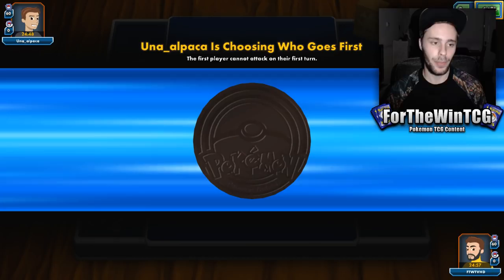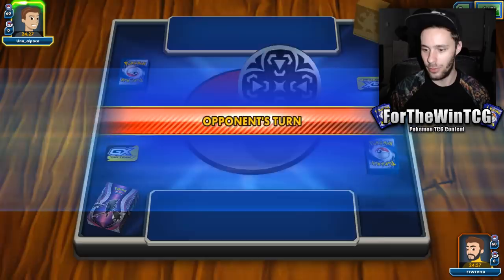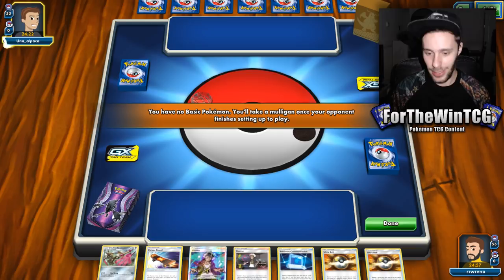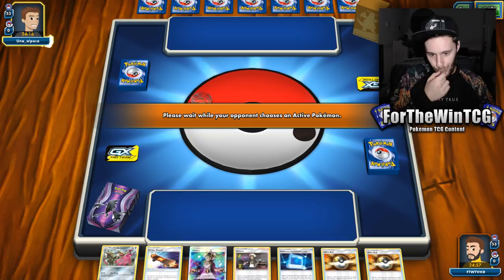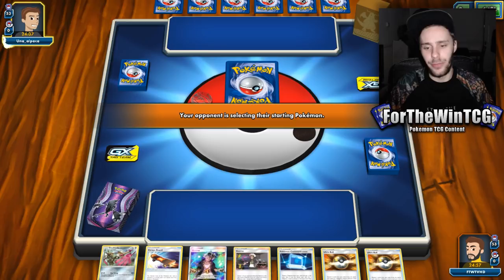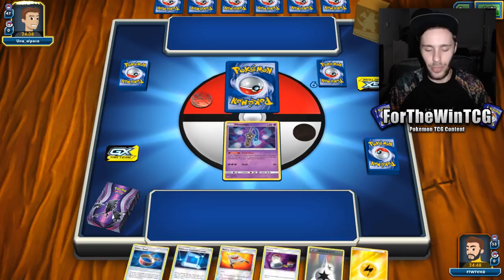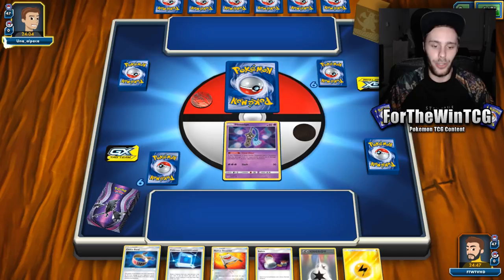Going into another game — wonder what we're up against. I didn't check the deck box. It's the start of the week — I hope you're all having a great start. I know Mondays aren't the best, but you've just got to keep on trooping. That's a mulligan, so we have added Poké Comm. Poké Comm is pretty cool — if we needed a Lele and had a Dublade, we can just use it to grab Lele.